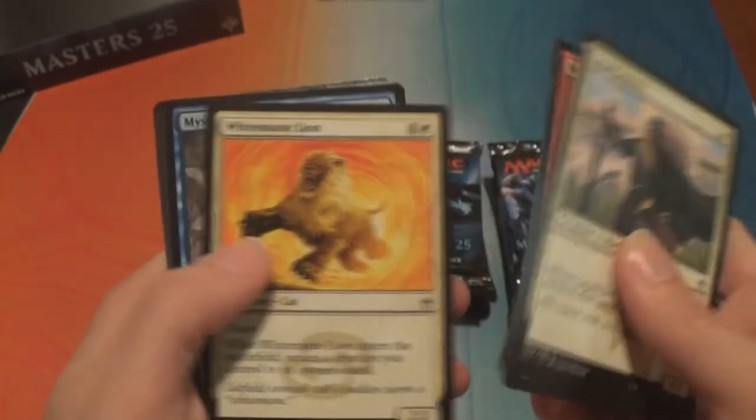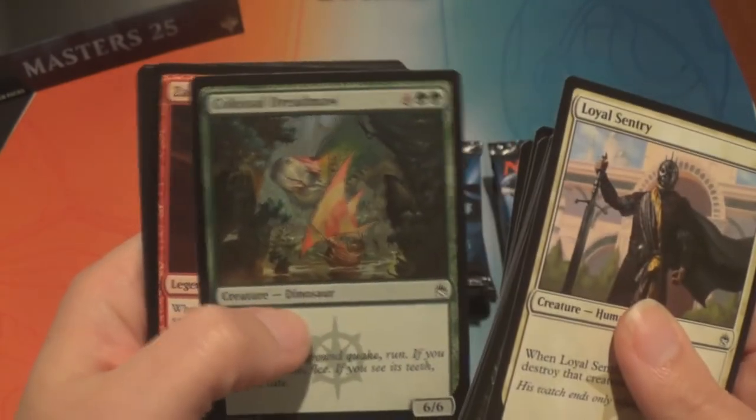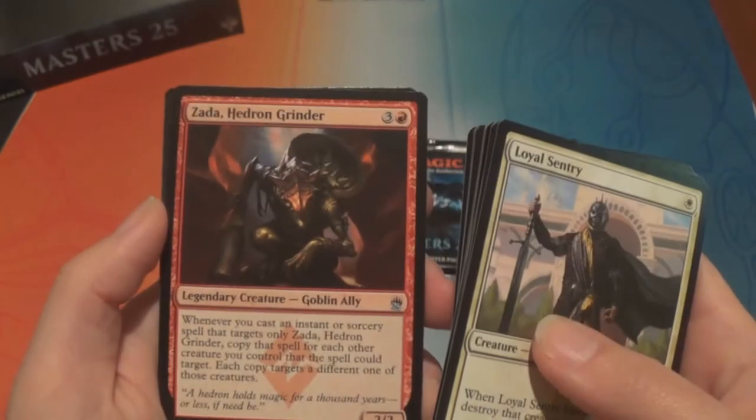And if you can draft the two together in limited it's also great because on turn two you get six mana worth of creatures. He's from Ixalan and Rivals of Ixalan — he's been in three draft sets in a row now.